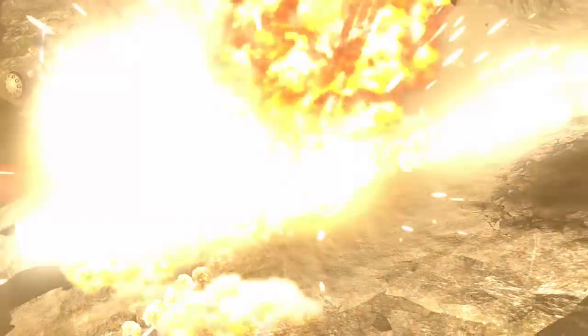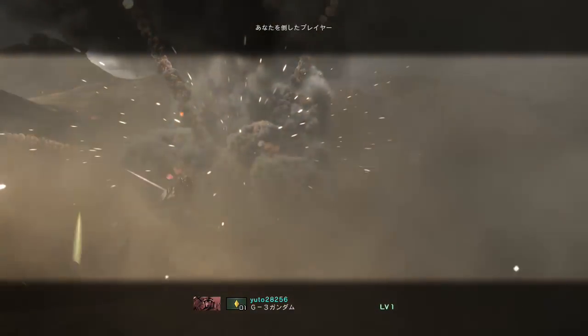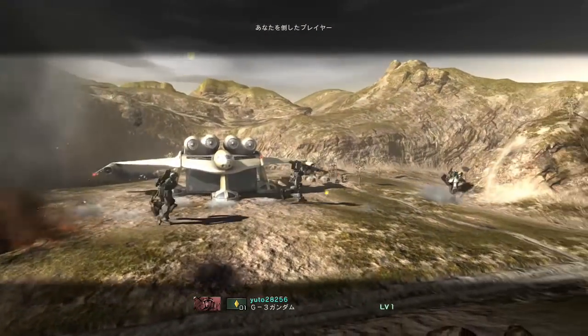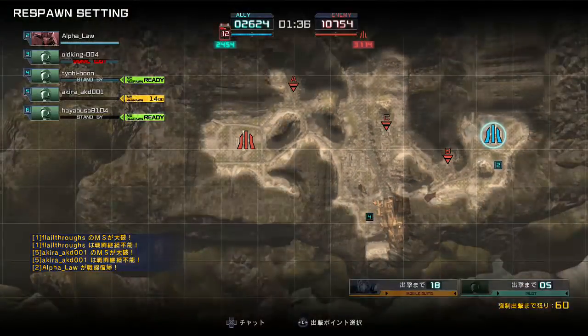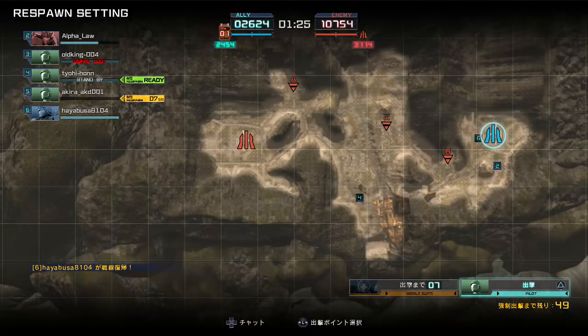A very Gundam Battle Operation 1 round — get pushed back to your base and the enemy team wins everything forever. At least with mixed teams, it's not a foregone conclusion that it's Zeon that's going to do that. 2,600 to 10,000. And they planted a bomb too, just for the maximum middle finger extension possible.